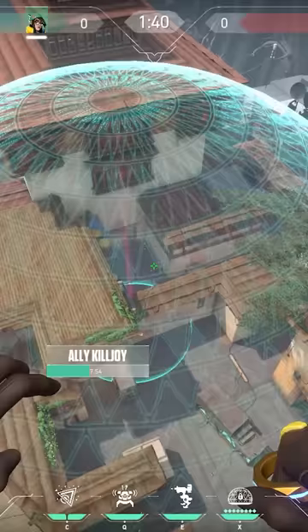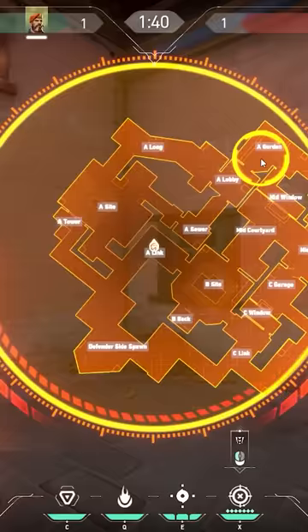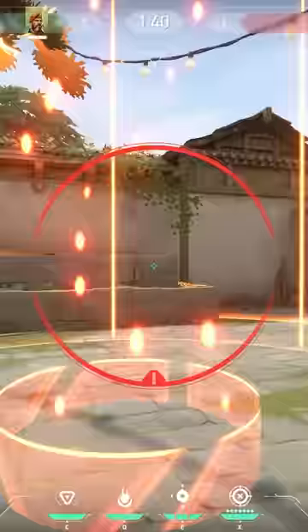One OP combo on every map — it's about the Killjoy ultimate. When Killjoy places her ulti down for the retake, a lot of enemies will run to the edge of the ulti. Use this to make kills with the Brimstone ulti: place your Brim ulti at the edge of the Killjoy ultimate so the enemies will either have to run into yours or into Killjoy's.